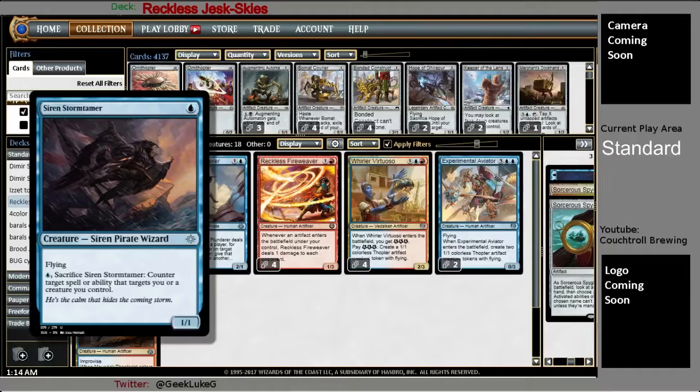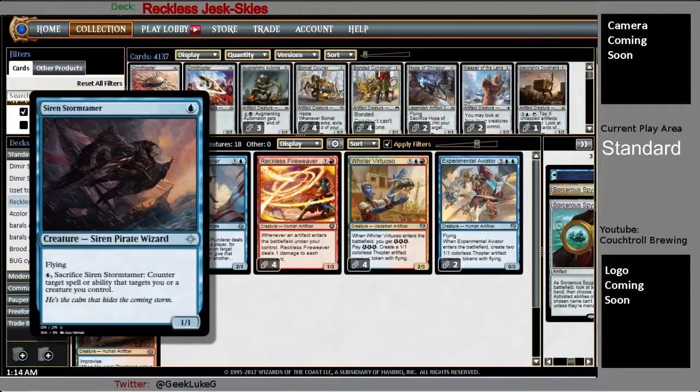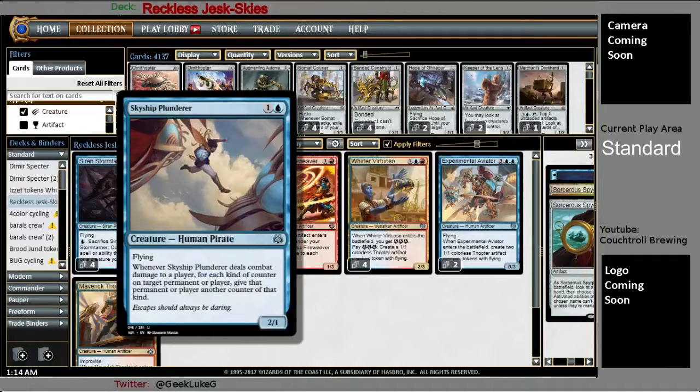So you swing with four, five, six guys, have an open blue mana, they Settle the Wreckage, you spend a blue mana, sacrifice this, and the rest of the team still gets in. You lost a 1/1, maybe a 2/2. This is just such a good hedge against that. Also got a two-of Skyship Plunderer.